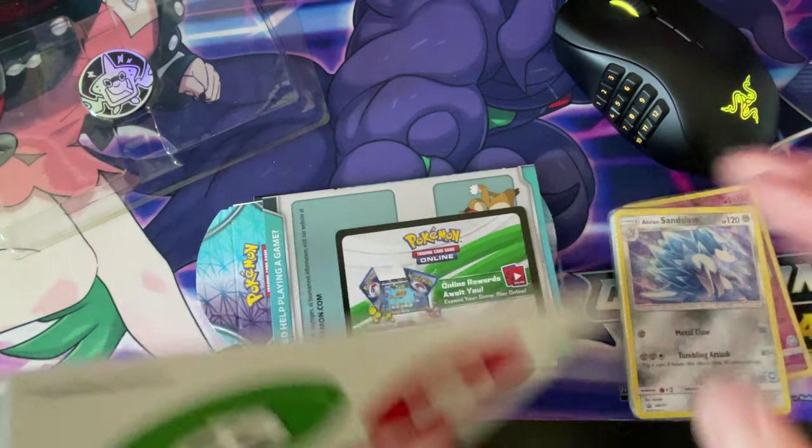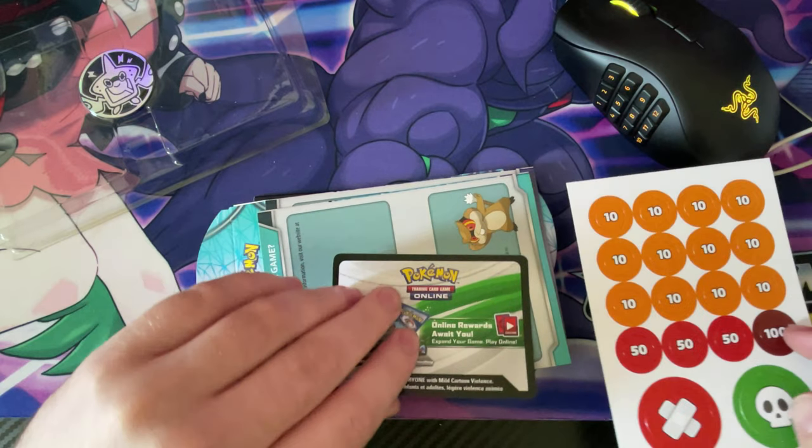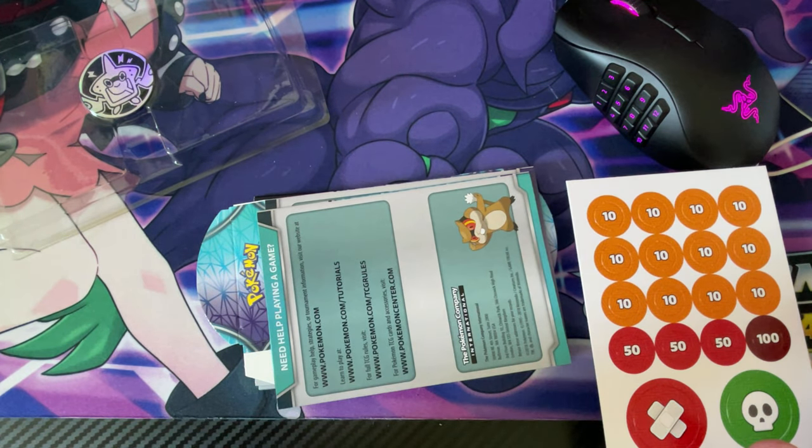You get your damage counters — I've never seen them not double-sided, but okay. You get your online code, which I'll be having.